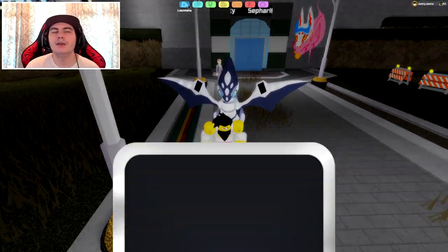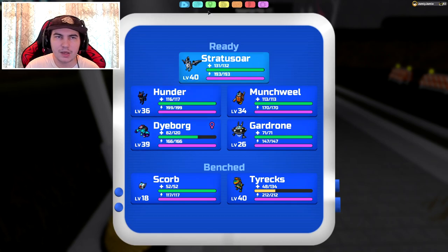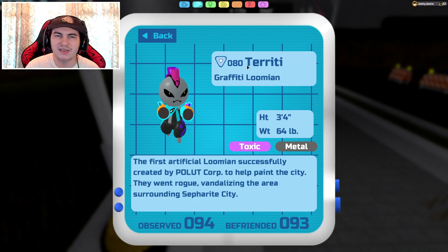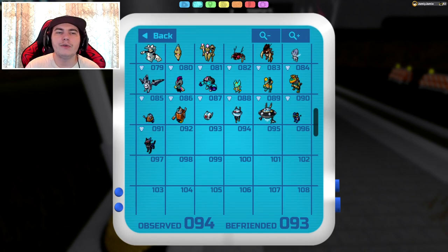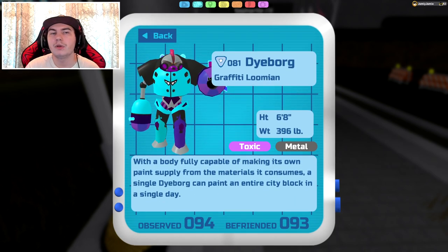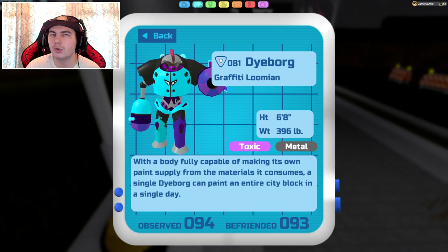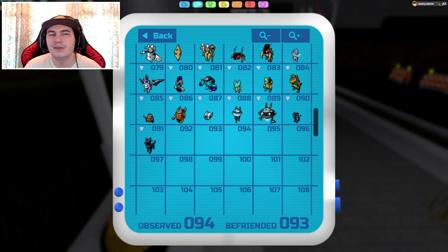That is basically how to get Tiriti. To evolve it into Diborg, you want to level it up to level 30. It's actually a pretty cool Lumen — it has a mount as well. So once you unlock this Diborg, you can actually go buy the mount if you want it for 100 Robux. That is how to get Diborg.